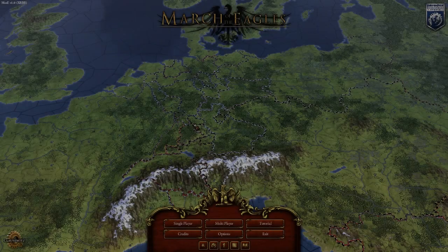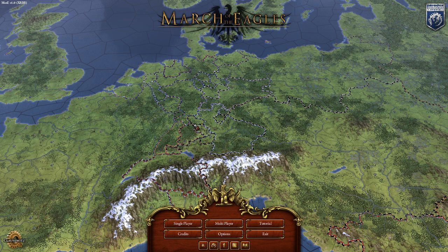Hey everybody and welcome to Let's Look at March of the Eagles, the new grand strategy game from Paradox - the publisher probably most famous for grand strategy games like Europa Universalis 3, Hearts of Iron, and Crusader Kings 2. We were actually introduced to this at PDXCon back at the end of January.